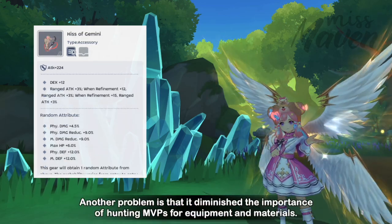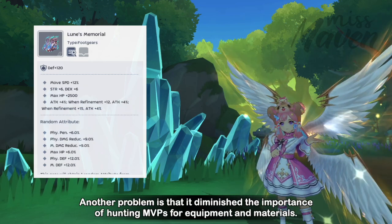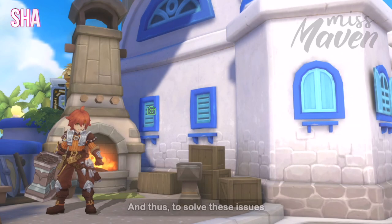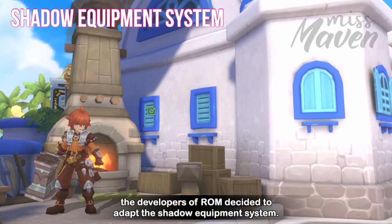Another problem is that it diminished the importance of hunting MVPs for equipment and materials. And thus to solve these issues, the developers of ROM decided to adapt the Shadow Equipment System.